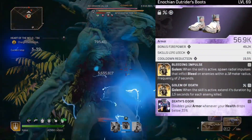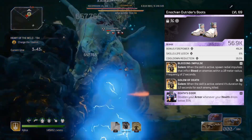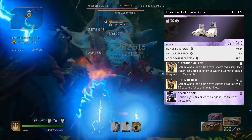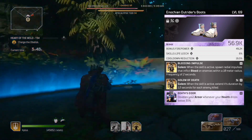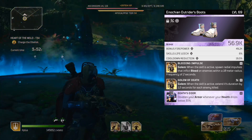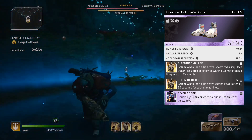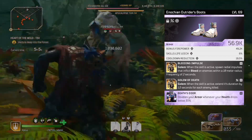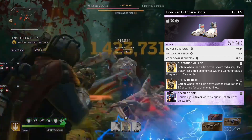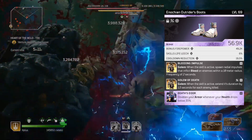I'm using purple boots with bonus firepower, skills leech, and cooldown reduction. They came with Bleeding Impulse, so our golem becomes another source of inflicting bleed — spreading it every two seconds in a 10 meter radius. I added Golem of Death to extend golem's duration by 1.5 seconds per enemy kill, maximizing uptime of mods like Bleeding Impulse and the Overwhelming Force node. The boots also rolled with Death's Door, which doubles your armor whenever your health drops below 35%.